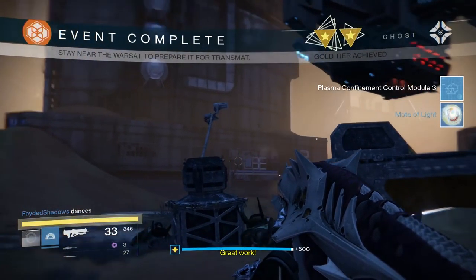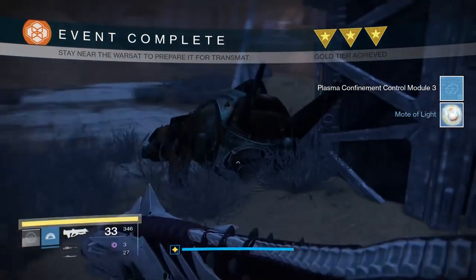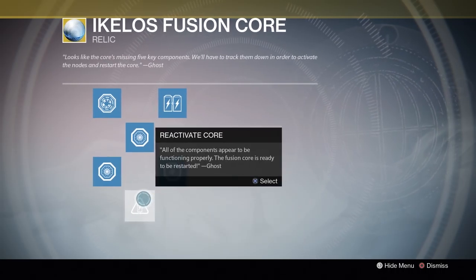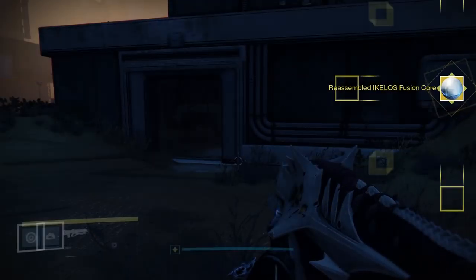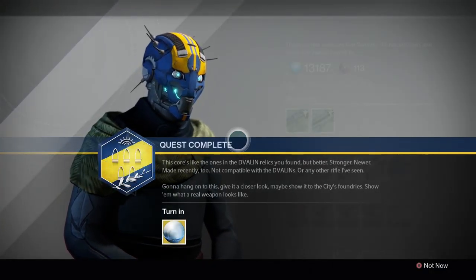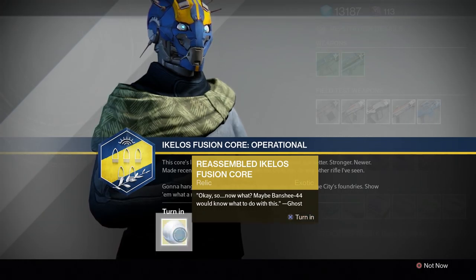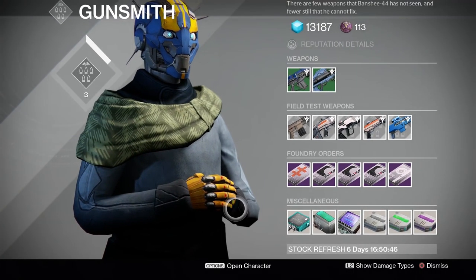For completing the Warsat events on those three planets, you'll get the resources you need to fill in the remaining nodes in the Fusion Core. Then you just activate the sixth node that appears, and then take the completed Fusion Core back to the Gunsmith.